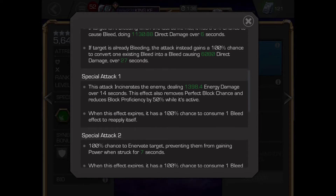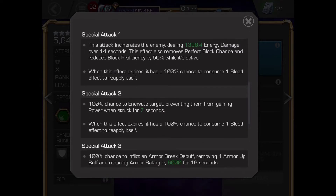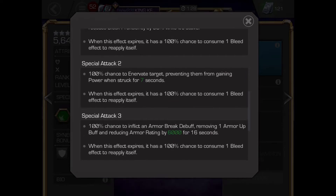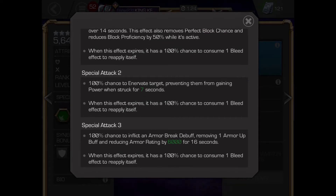Her incinerate comes from her special 1. You can refresh this incinerate with her bleeds on the basic attacks, same with her special lock on her special 2 and her insane armour break on special 3.